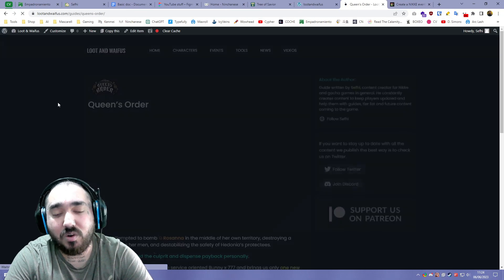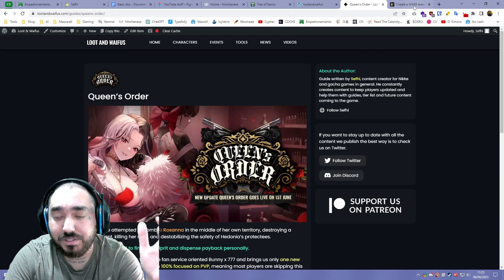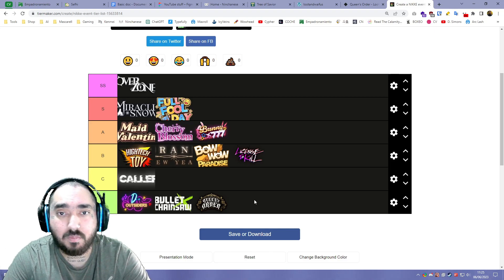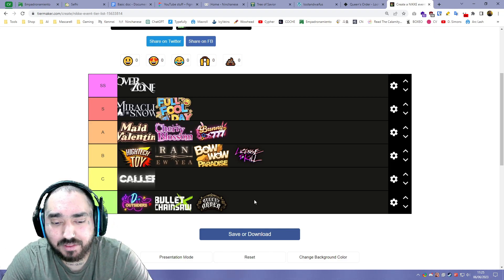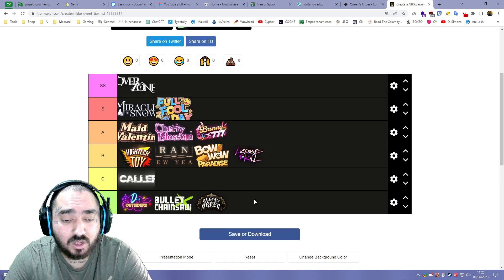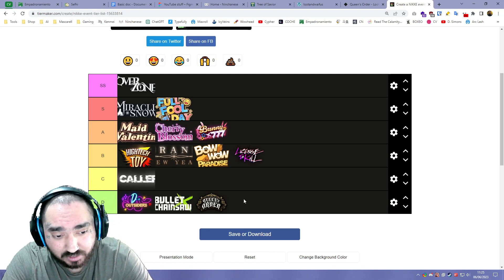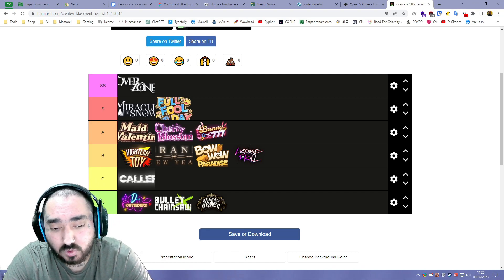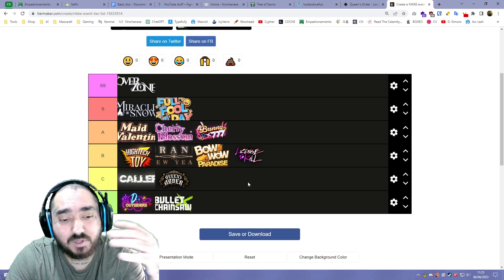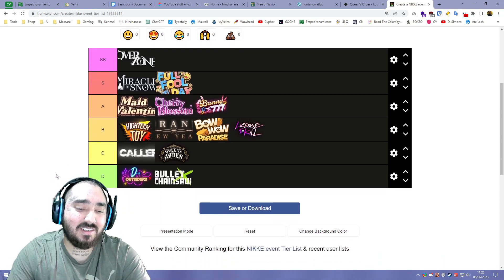The last event is Queen's Order, which is the current one. I think this event is kind of mid — I like it because I really love the Underworld Queens and I do really like Rosanna and her past, but everything we've seen is kind of mid. This is also one of the first banners a lot of people are skipping because the unit is just bad unless you do PVP, and even in PVP on the current meta you won't see many people using her. I'd put Queen's Order on C tier.